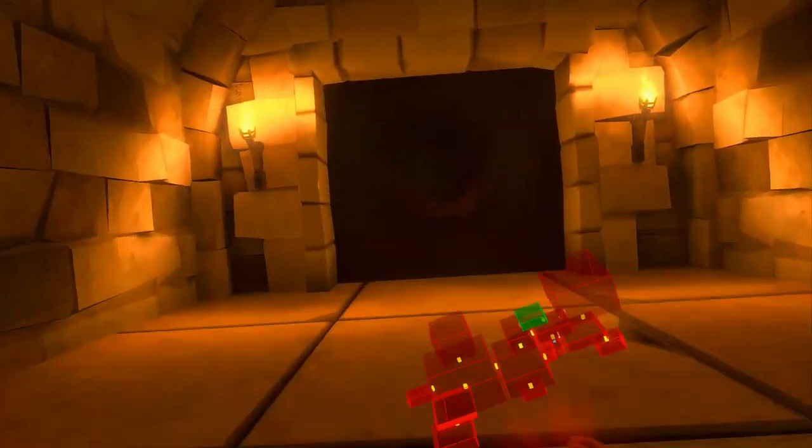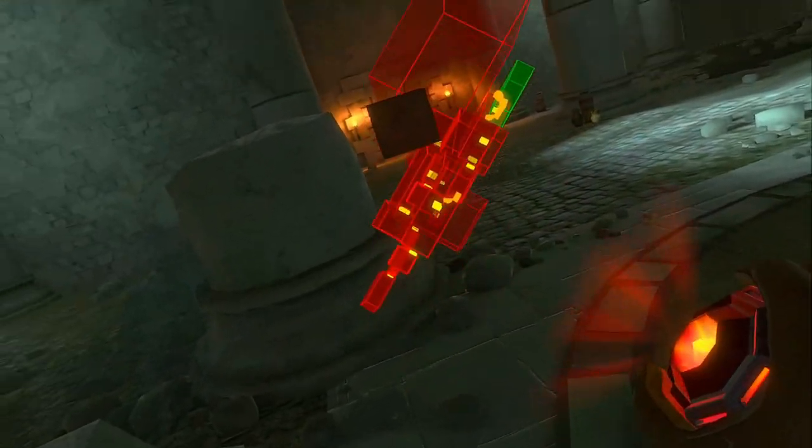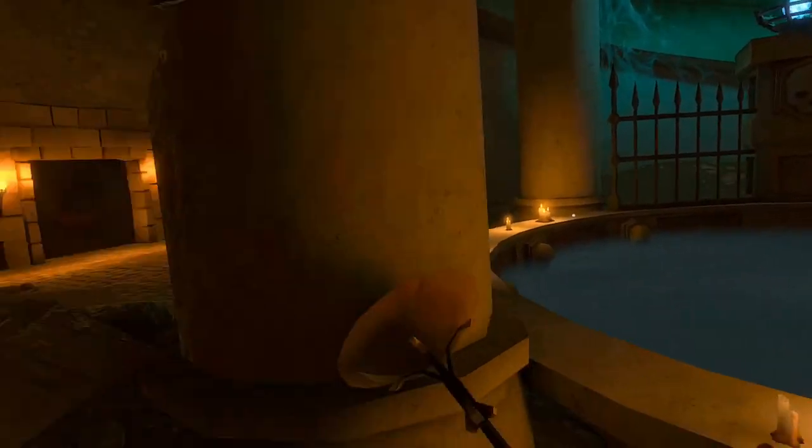Thank goodness I found a map. Let's go. So even though I have a map, it's still going to be confusing. You can see the layers within this dungeon — it's kind of crazy. I think I got to go up first. And then wow, this is an insane dungeon. Pretty cool, though.